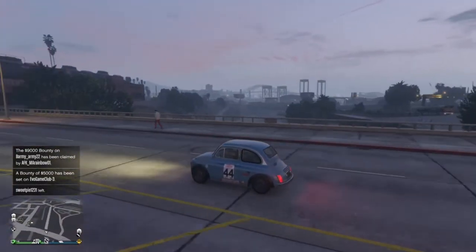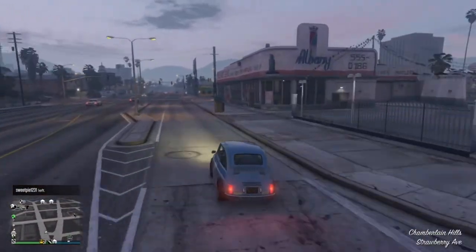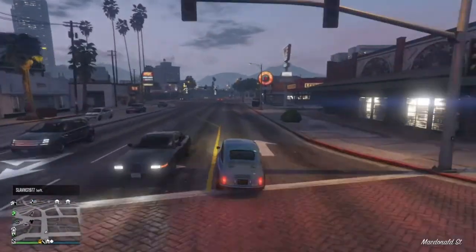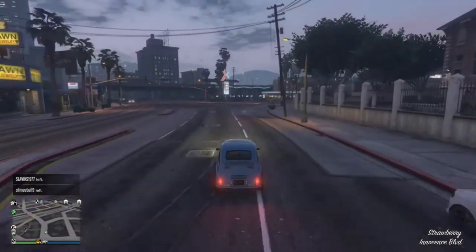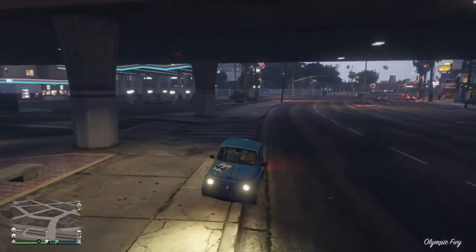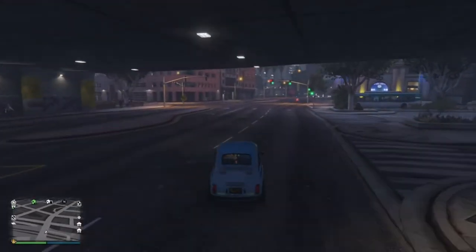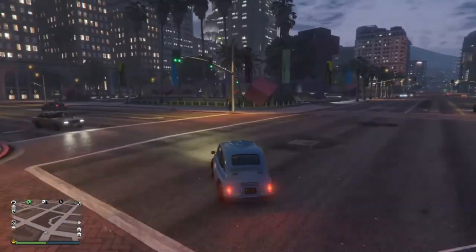Here we are outside in our Brioso 300 and it looks absolutely fabulous. I love this little vehicle — I'm really happy they finally added a classic Fiat 500 to the game. I've been asking Rockstar for one since we got the Weenie Issy Classic. I just wanted to pull over under this bridge because the rally lights on the front actually do work, which is a really nice feature — a lot of the time extra spotlights don't work, but on this vehicle they do.